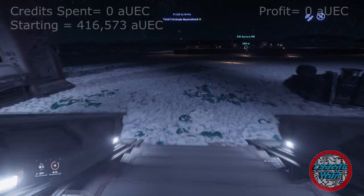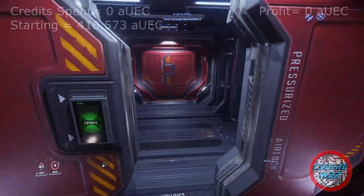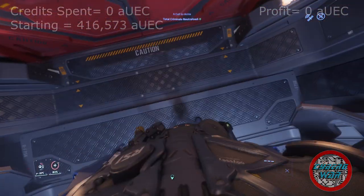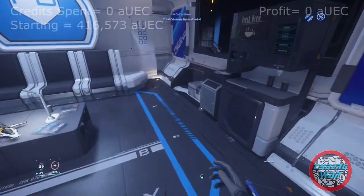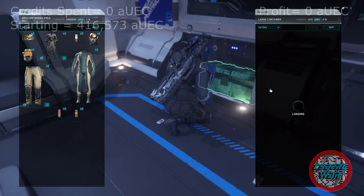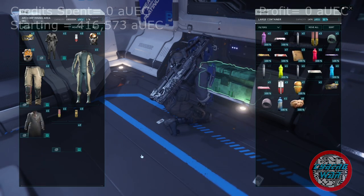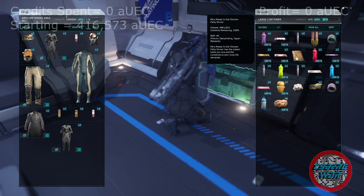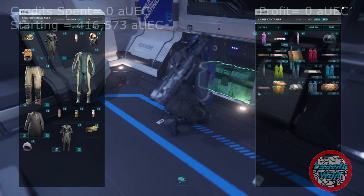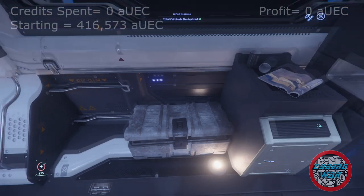I could literally start the whole game from zero credits by doing this and just go into the verse with everything I'll ever need. Now that I have a shotgun and a couple magazines, I can go do bunker missions — I could do Siege of Orison. I got food so I don't have to buy that. I got arm armor and I'll eventually have a full set even though it doesn't match. I even have clothes to wear. Another Ombra suit, a jacket — that's a lot of stuff. I think we're good — let's go back to Area 18 and sell all this, see how much money I made.